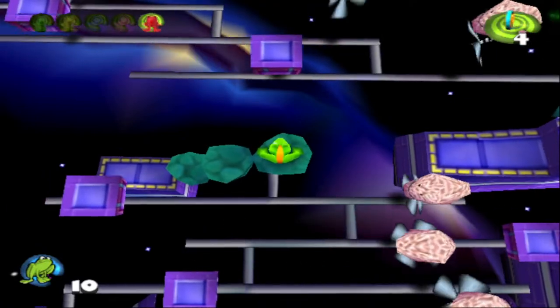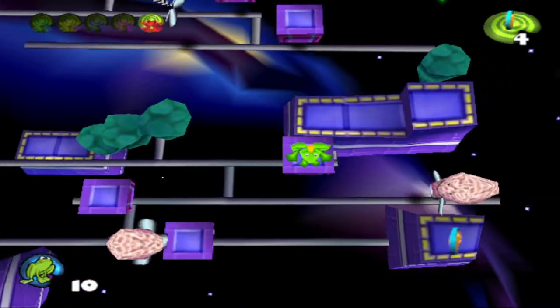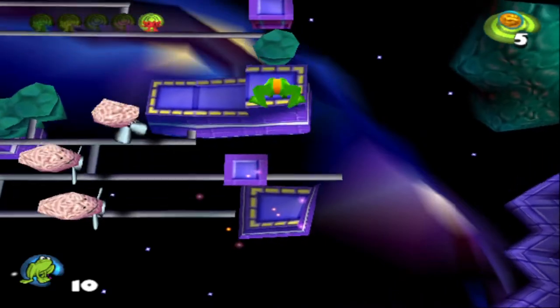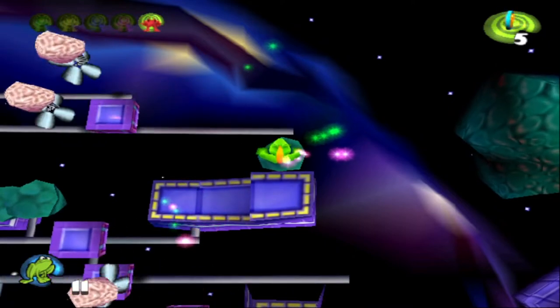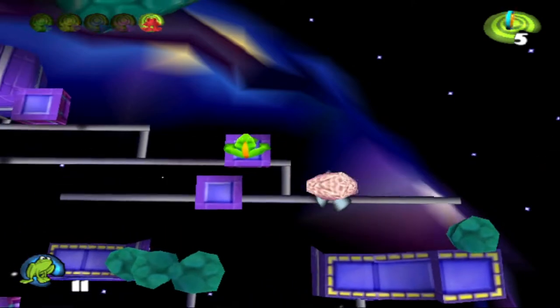So that coin down there is kind of an interesting one to grab, because this flying brain is always going to be in our way. So what we want to do is go up here, double superhop onto that platform, then hop on and double superhop back. The coins are actually getting tougher to grab and I like it — really forces you to think outside the box. I love this level. It really does feel like it's one of the Frogger 1 levels.